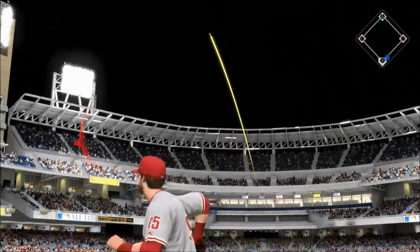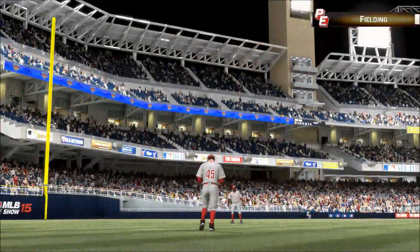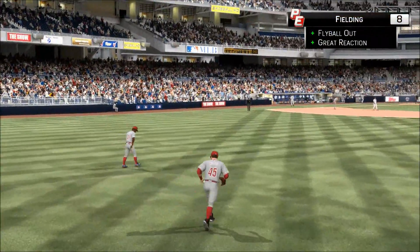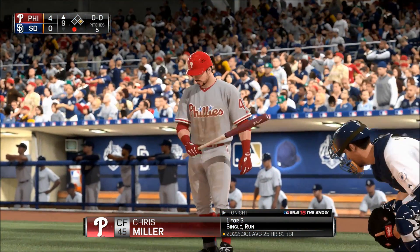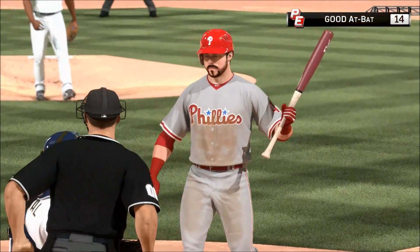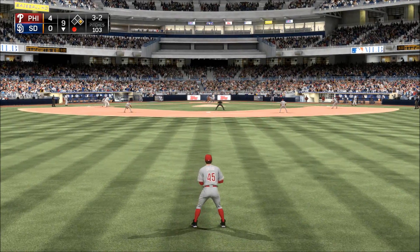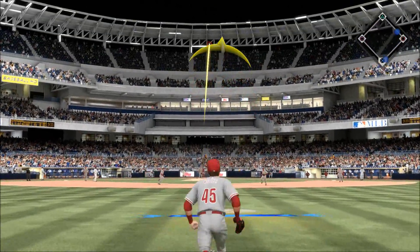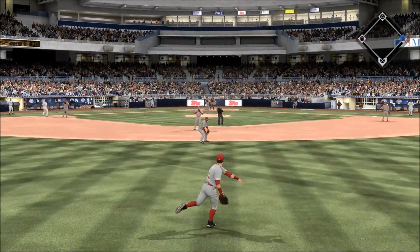He goes the other way as this is hit in the air toward the gap in right center. Miller is going to have room out there as he puts this away. Seven shutout innings so far. Here comes the 3-1, and he lays off — nice job, it's ball four. 3-2 pitch, in the air to center — Miller is there and he has it. Two gone.